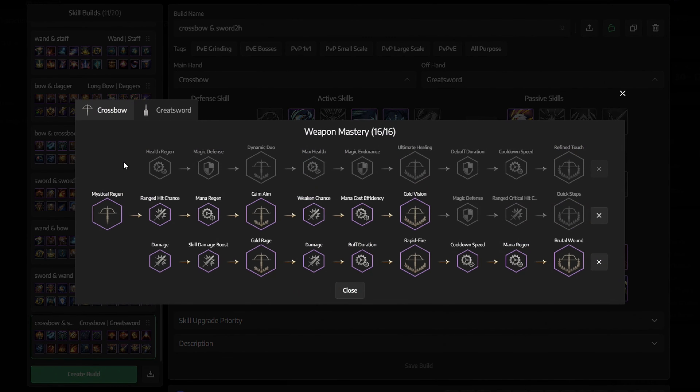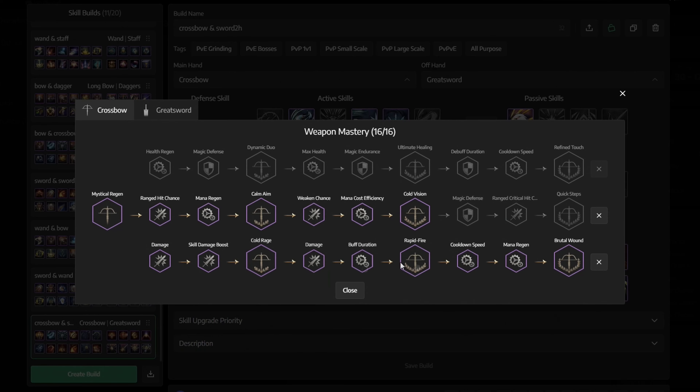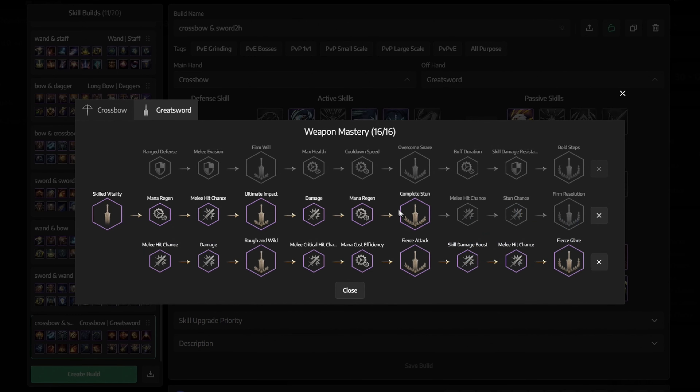Next we have weapon mastery. For the crossbow, take the middle path and get everything from Mystical Regen until Cold Vision, then go to the bottom and get that entire row. For the greatsword, it's pretty much the same thing — at the start, get everything in the middle starting with Skilled Vitality until Complete Stun, and then go to the bottom and get the entire row.